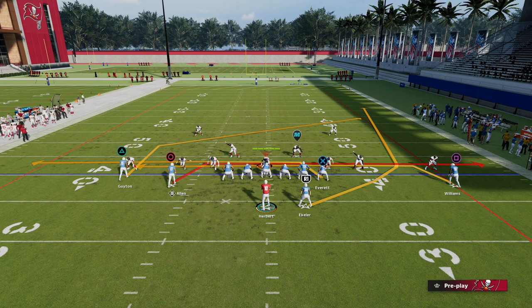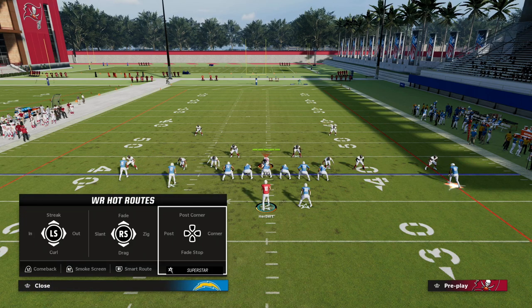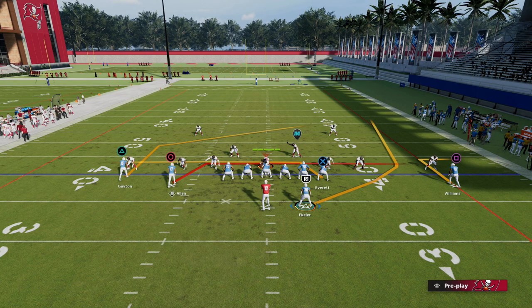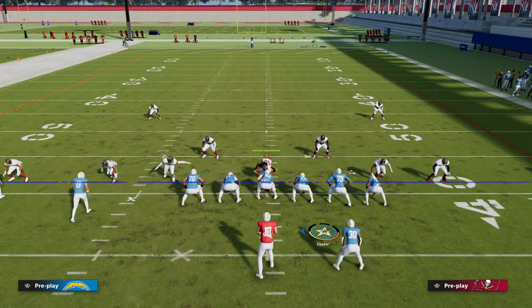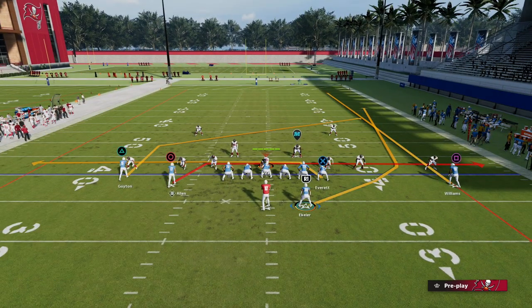From here you have some choices with that solo receiver. You can put him on a C route, a streak — which I think is really underrated — or an out route. Quick outs do a great job pulling zones. You could put him on a post, but the post takes a long time to get open. My personal choice is to put him on a quick fade, quick streak.